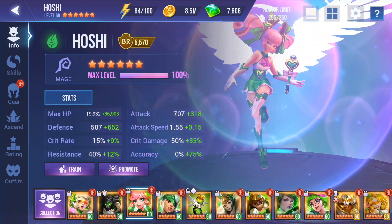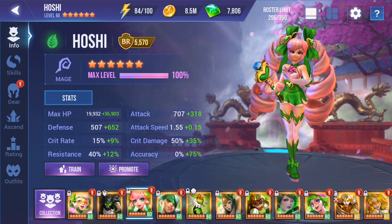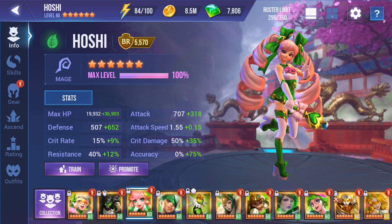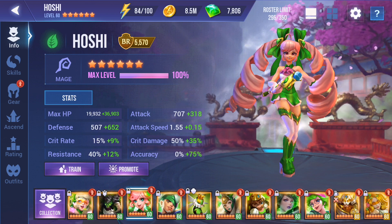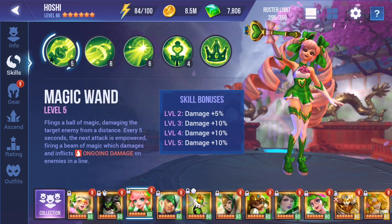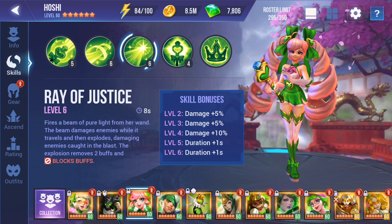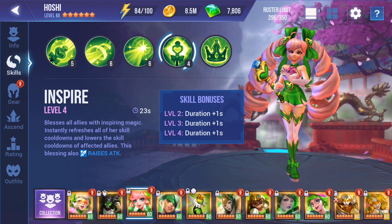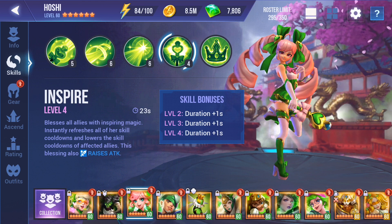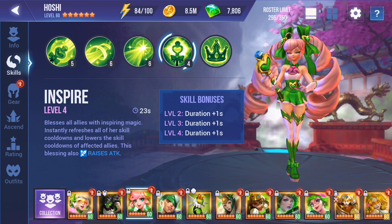One of the champions that also facilitates this team is Hoshi. She is so underrated in my personal opinion among top-tier champions, because she works on every team and makes every team better when it comes to PvE. She lowers defense, buff blocks, strips, raises attack, and lowers her own skill cooldown — and those of her allies. She is a very solid unit and I couldn't recommend her enough for this team.